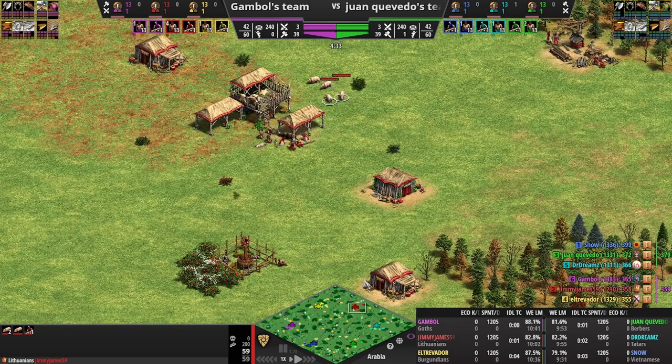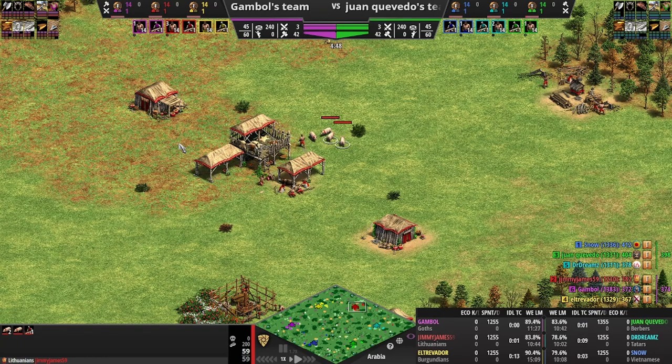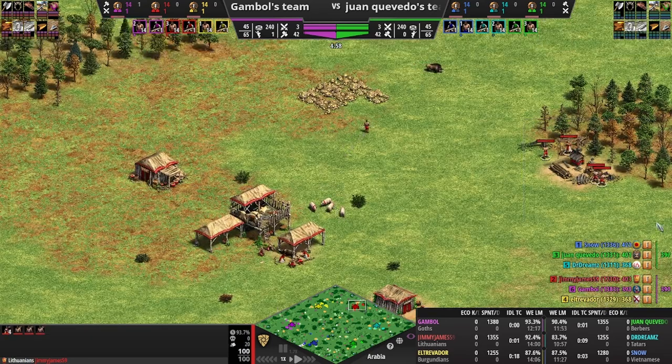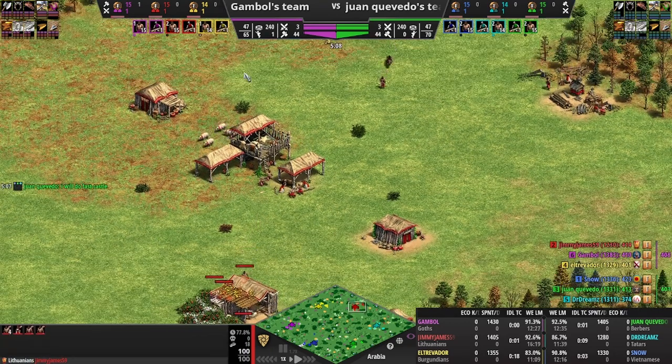As you can see right here, this is a pretty decent level game - a lot of clean dark ages, not a lot of idle time yet. Basically what we're doing here is a similar normal build. I want to emphasize there's not a lot of deviation that you need to do. We're going four on wood - everything is very standard so far. You can see now we're getting four on berries.